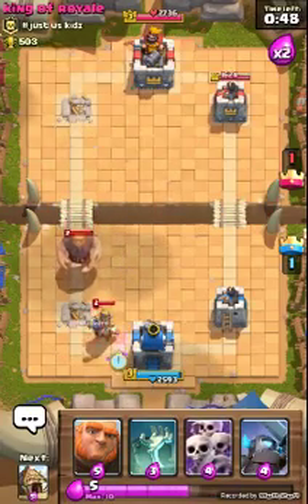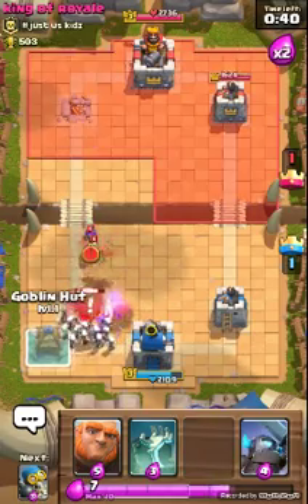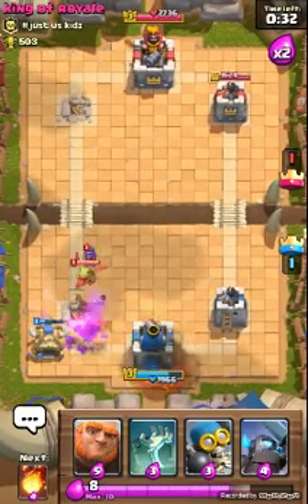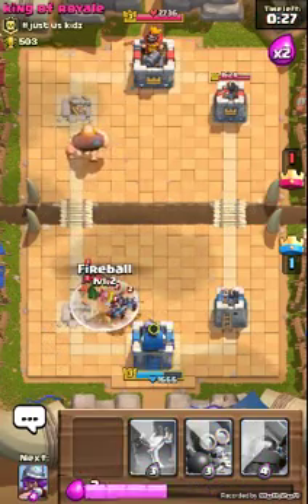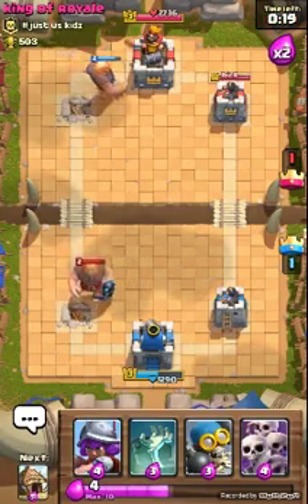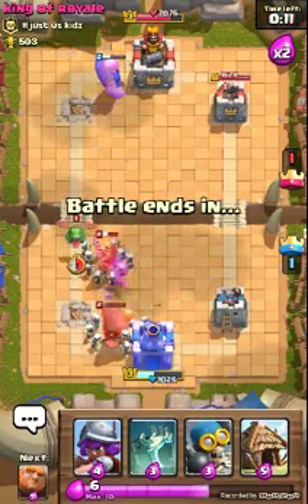Get the Musketeer. I am the Terminator — I like to talk like that sometimes. Let's get this Giant up there. We spot this fireball on that spot. Get a Mini P.E.K.K.A. right there, just start damaging that Giant. Get Skeleton Army — place him right there so he can attack that Prince. The Princes are really strong.